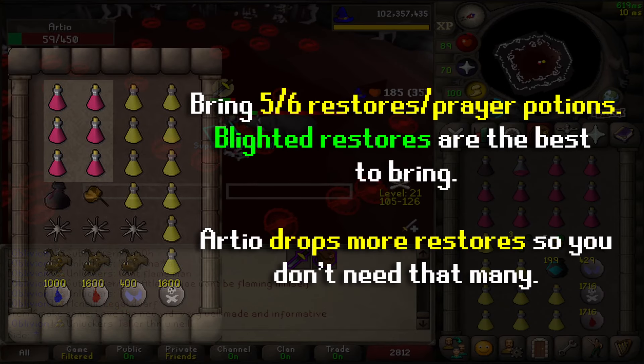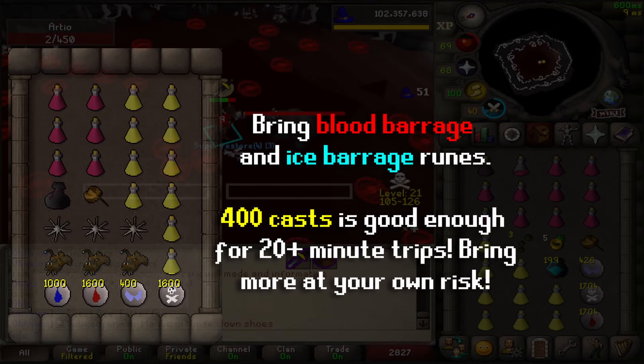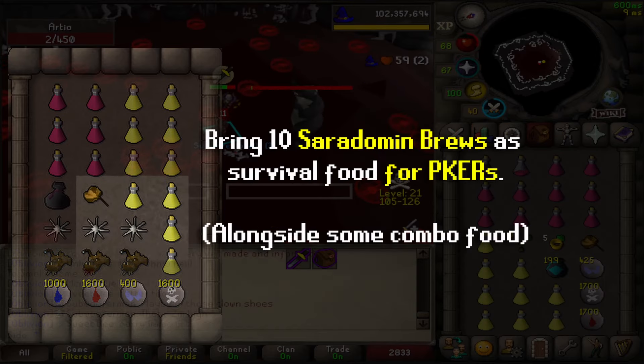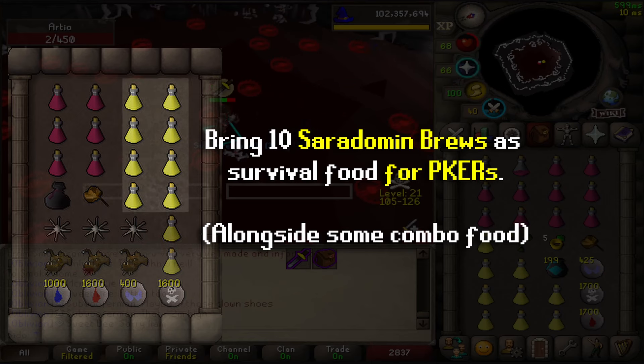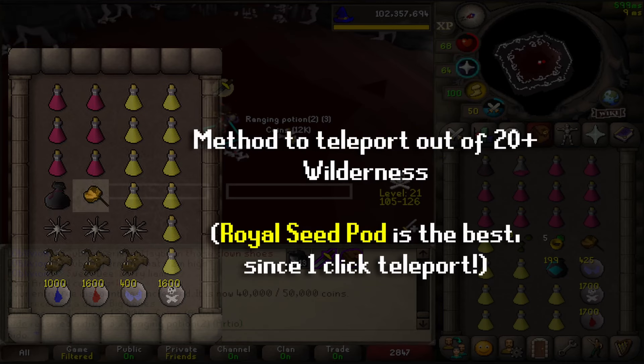As for inventory, a few restores is nice — just remember you'll typically be getting loads of restores from the boss, and the occasional food drop to heal up in between kills, only if you get super low. I'd also bring runes for Blood Barrage and Ice Barrage for PKers, as well as brews and some hard food to survive PvP encounters. Bring a looting bag for the drops, and a teleport for 20-plus wilderness — a Royal Seed Pod, Recharge, Glory, or Ring of Wealth.